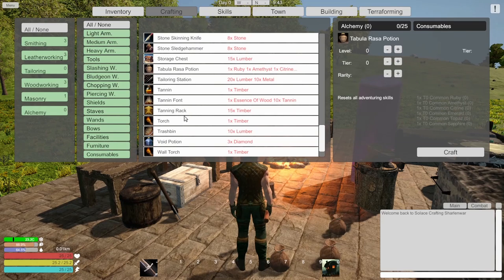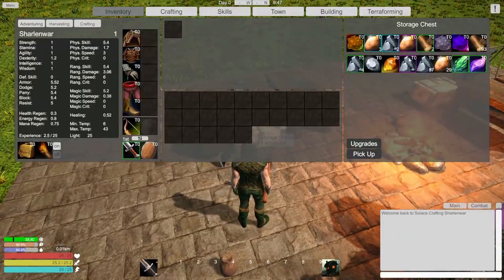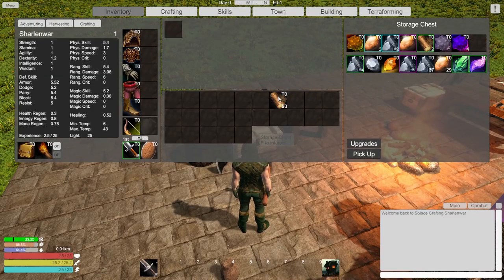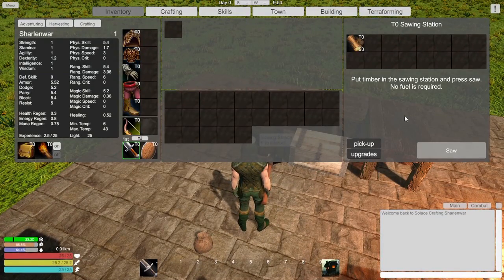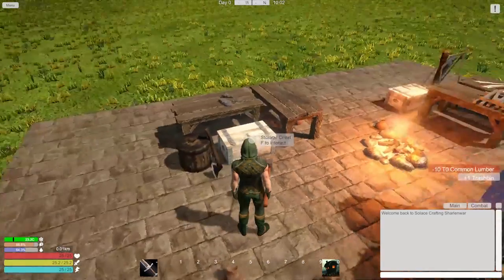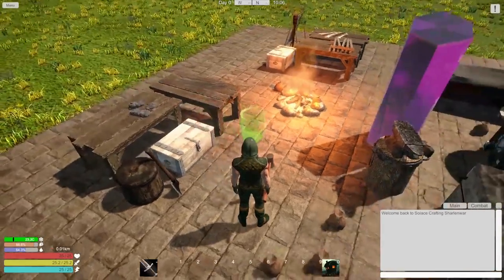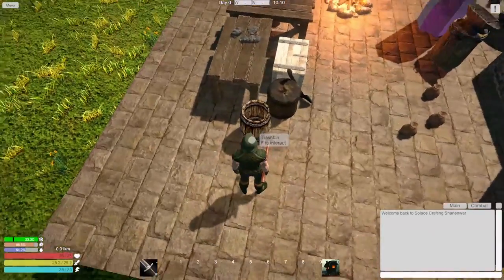I was looking for the trash can, right - trash bin. We need 10 lumber, so I do not have any. Is that my lumber right here? This is timber, so we should process this stuff in the sawing station. We'll saw it and go to crafting, and we can go trash bin. We'll build a normal one - craft it. And let's see what this bad boy does. I think I can just click on it and go place. Okay, let's put the trash bin right here - seems fine. Pretty cool, has a little inside.